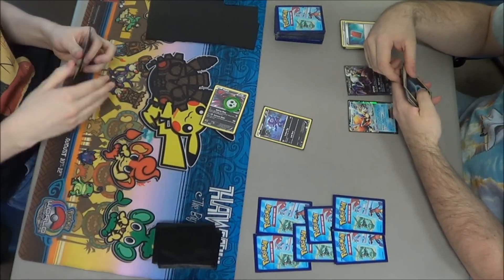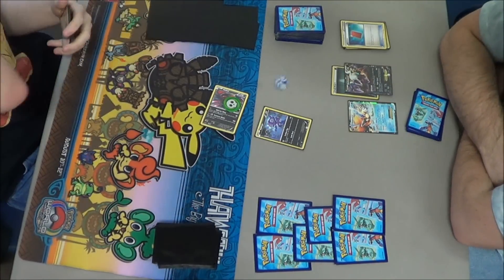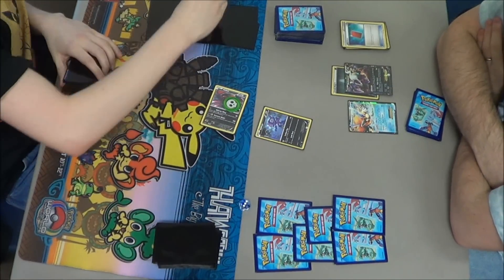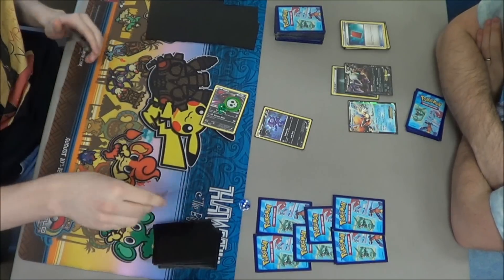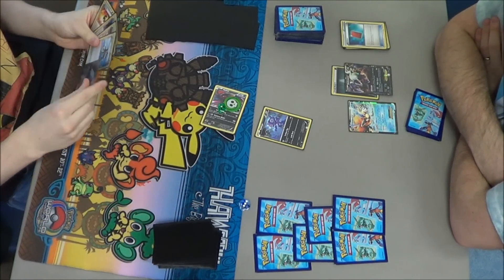I still have an energy attachment for the turn, so after he got those four cards, I'm going to attach to Darkrai and pass, since I couldn't Junk Hunt even if I wanted to. He flips Tails on the Sleep, so that's unfortunate — he's stuck there.